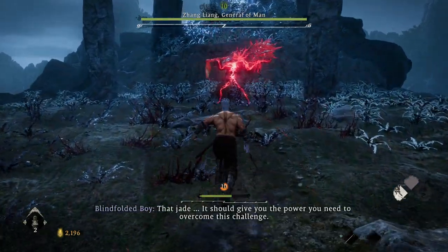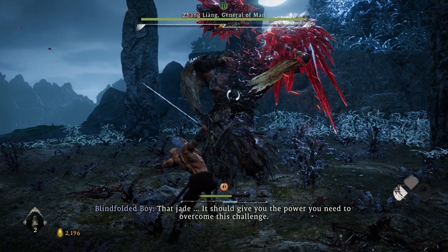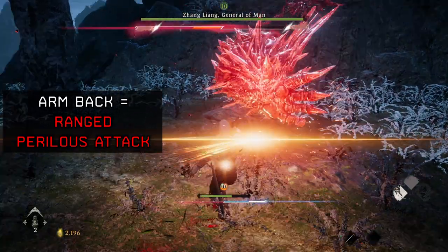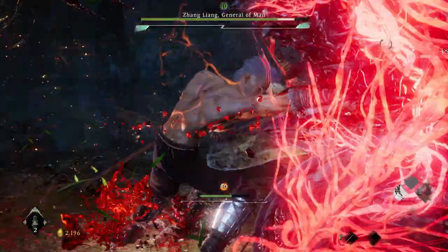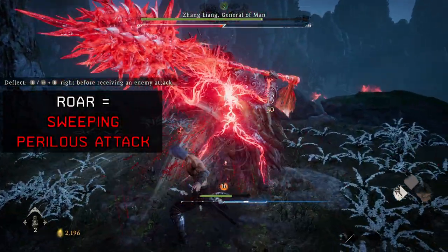Phase two is more about dodging and deflecting. You'll want to deflect towards him when he does these strikes right here, and then punish. Then once his arm goes back, it's a ranged perilous attack — this is what the animation looks like. You'll just block that right there, and then go right back into our main combo. Right now he's going to go into another perilous attack, which is going to be a roar.